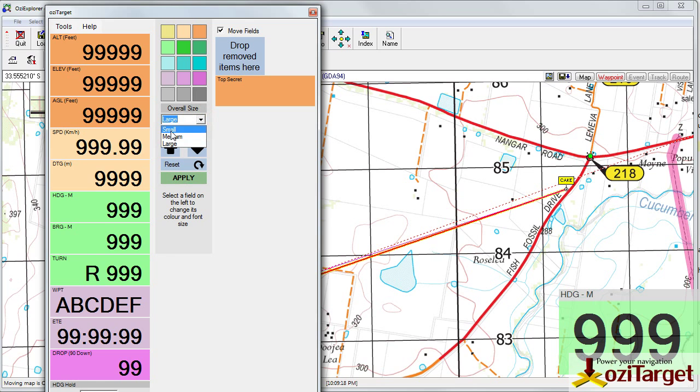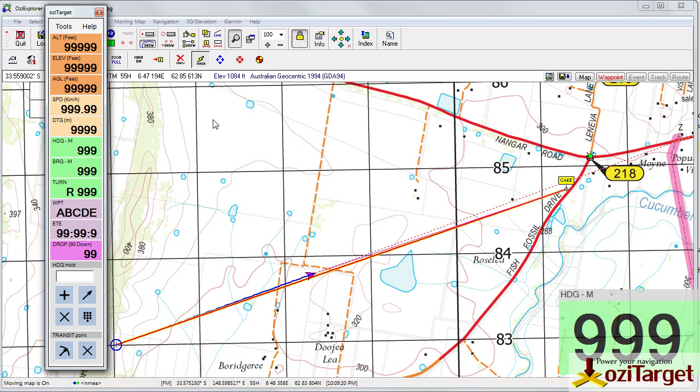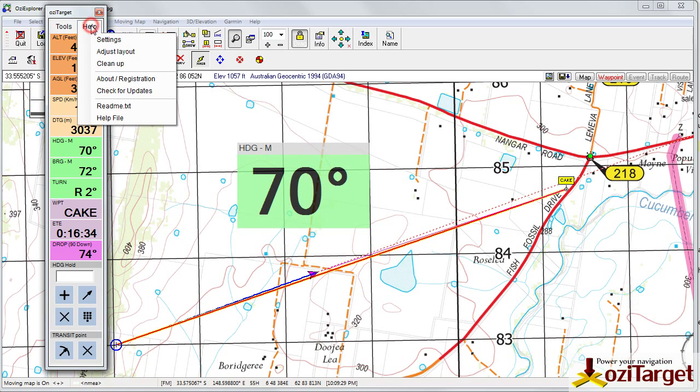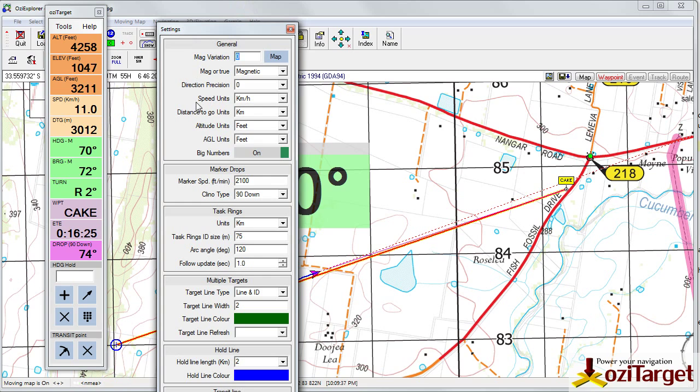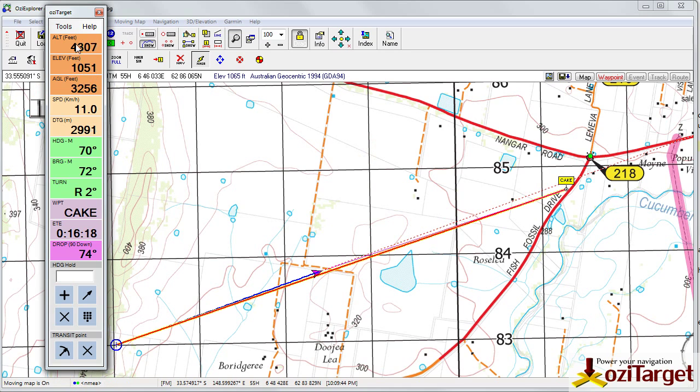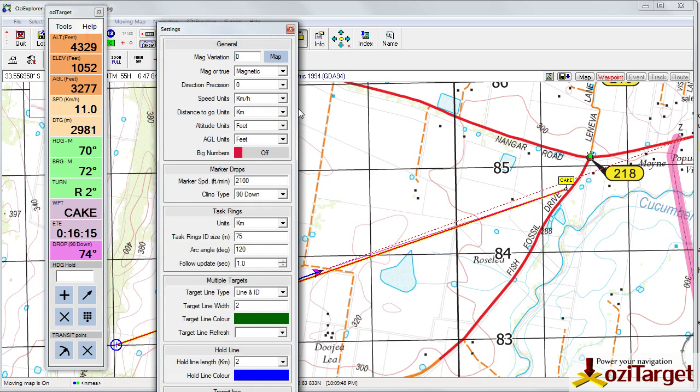Set it to Small, Apply, and we're back to normal. One thing I meant to mention: if you don't want the Big Numbers window popping up when clicking on fields, go into Settings, find the Big Numbers option, and simply turn it off. It won't close the window, but clicking in the layout won't trigger those pop-ups anymore.